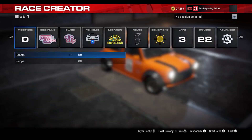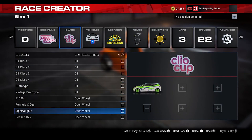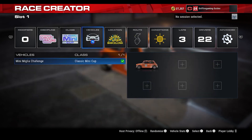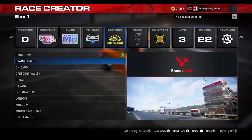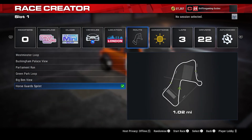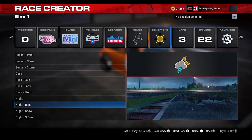Welcome to Griffin's Gaming Guides. This time we're going after another Grid Legends trophy — 'Couldn't Be More British' — where you need to win a race featuring a 22-car grid of Mini Miglias around any London route, at night, in the rain. They've certainly got the name of this trophy right — racing a Mini around London at night in the rain. All they're missing is a cup of tea.